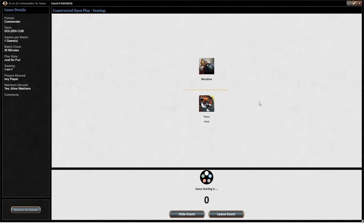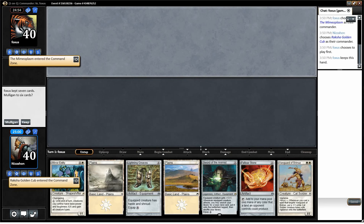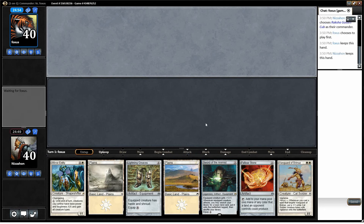Hey guys, just about to play a game with the Raksha Golden Cub Commander deck. I think we have a hand that's a keep. We got a couple pieces of equipment, one of which will help us ramp, and a couple cats, and a Felwar Stone, which will also help us ramp.